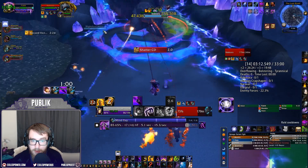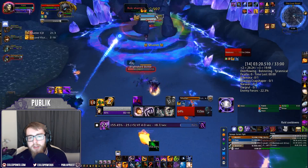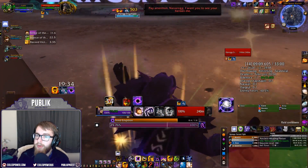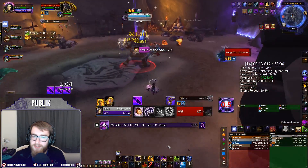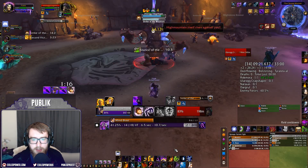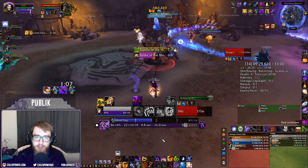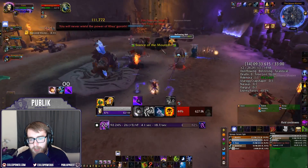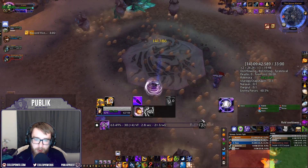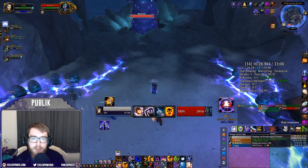On the Rokmora encounter, Shadow Word: Pain each little add that spawns — they need to die for Tyrannical anyway and it's great for Shadow in general. On Ularogg, if you stand just outside his platform you won't get knocked back when he's pulled, which is helpful when you're opening with Mind Blasts. During Ularogg's transition phase, pop Dispersion while he's moving the pillars to keep your DoTs ticking, and then dot multiple pillars when they spawn — not just the main one.